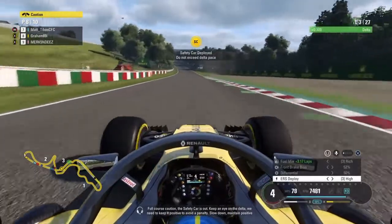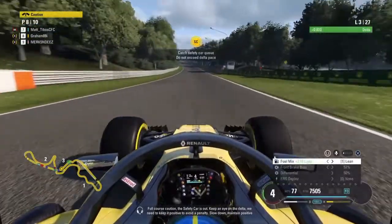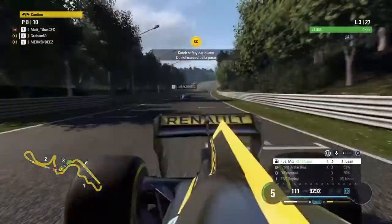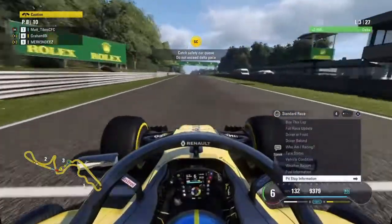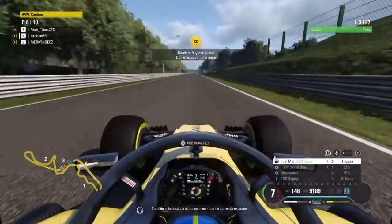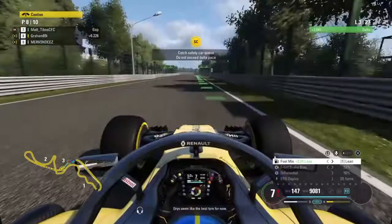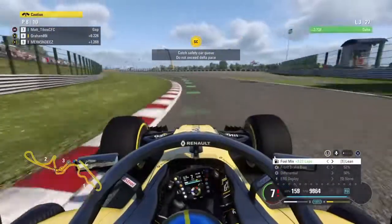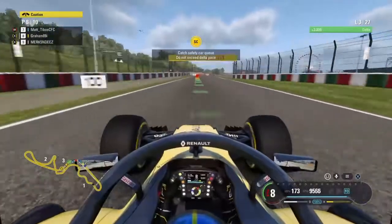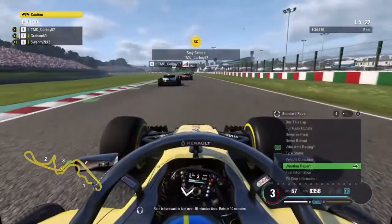I was happy with the safety car. First thing I do when it comes out is change the fuel mixtures, but I actually go to check the weather as well. I was thinking about going for mediums — if rain was 10 to 15 minutes away, I would have possibly considered coming in for mediums. But it was only lap 3 and there was no rain forecast at that time.